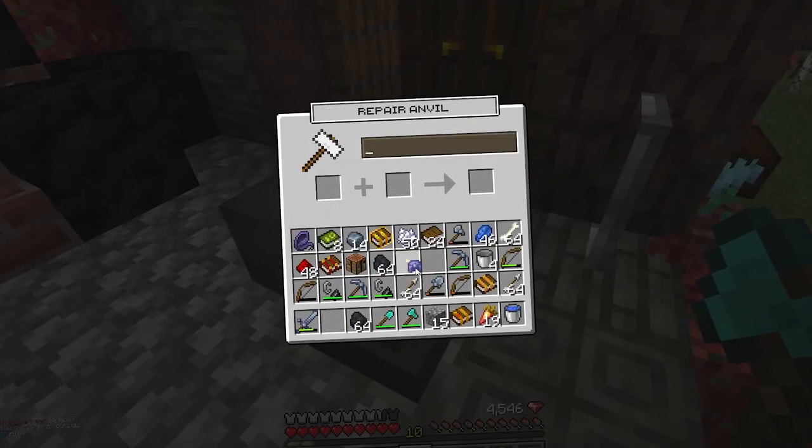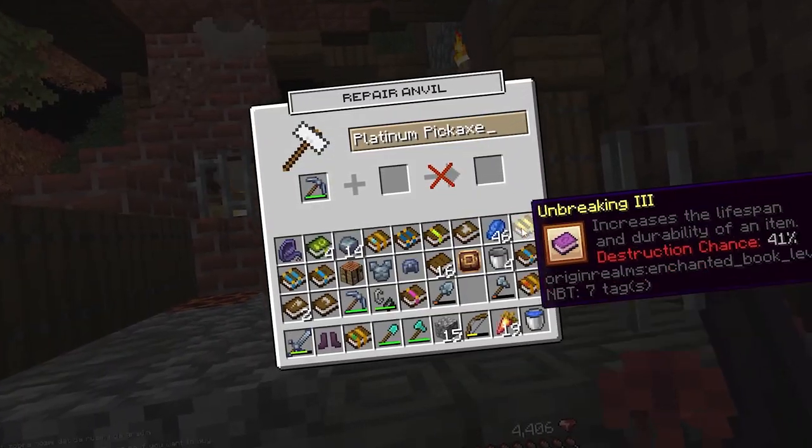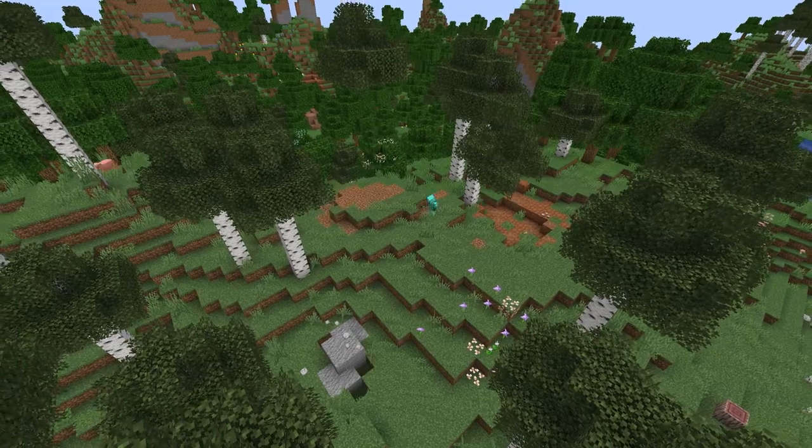I need a break from all this enchanting. So what do you say we add a third build to our realm? I want to build a library because I am accumulating a lot of pretty much useless enchanted books and I want a place to store them — not just my starter base.